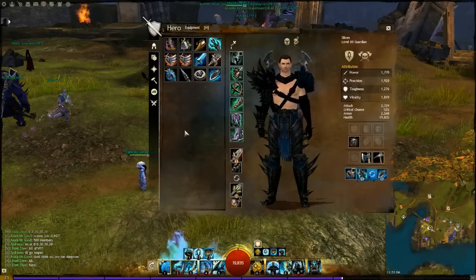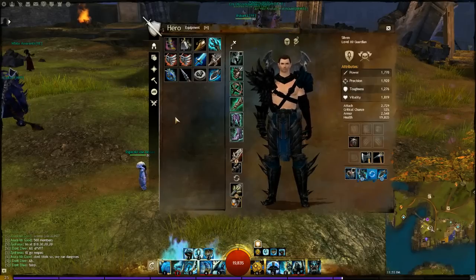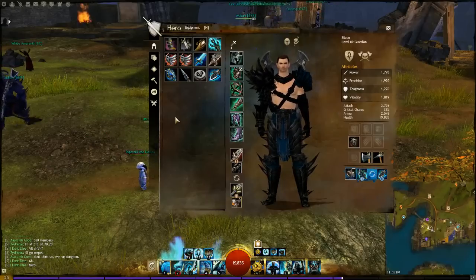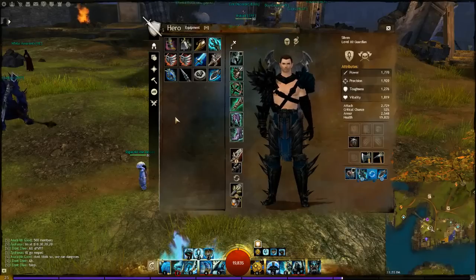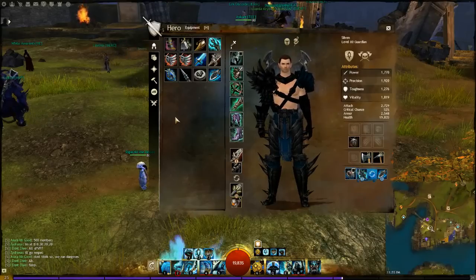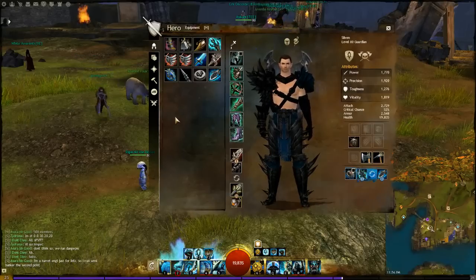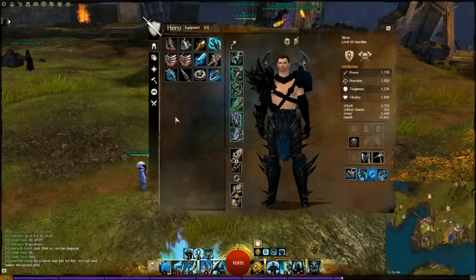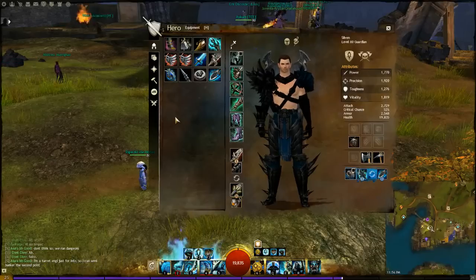The Hammer is awesome — it's such a fun thing to use — but for this build it doesn't have as much place. Basically, adding the Hammer brings the build much more towards the defensive end. You do hit really high with Skill 2 on the Hammer, and the control is really good for rezzing. But in all honesty, I recommend the set I'm using now or the Greatsword — those are the two main sets that do the most damage and have the most utility with this build.